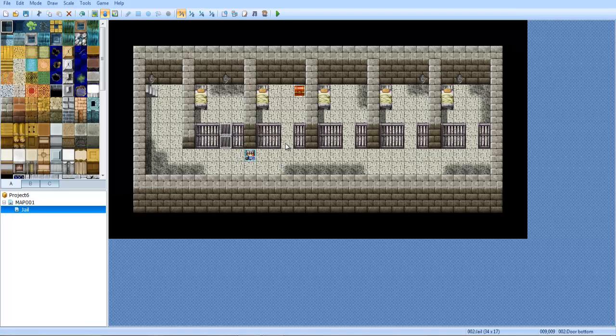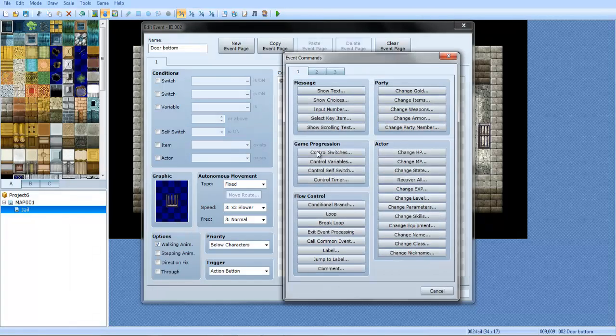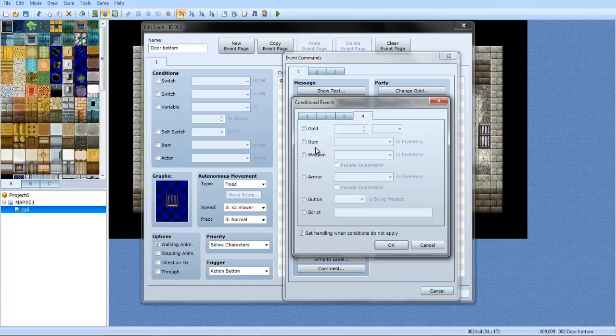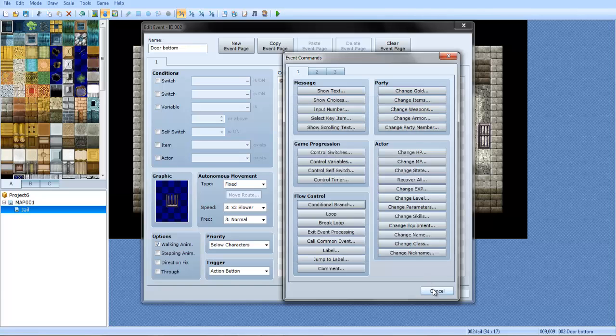Just copy and paste this. Really confusing, like always. So what we're going to do here is go to conditional branch and look for item right here. As you can see, we don't have a key item yet, so we're going to cancel all this.